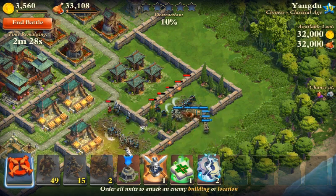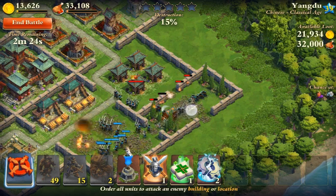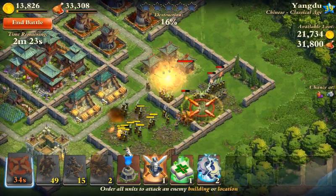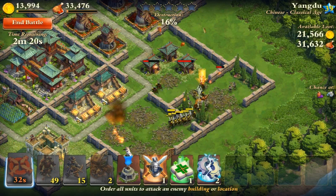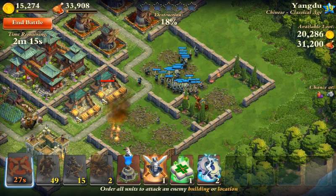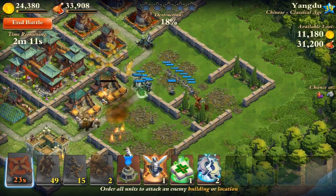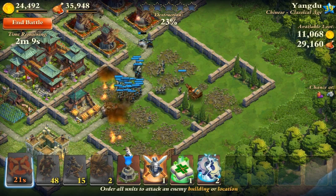They take like 30 minutes to build, so definitely don't let them die if you can. I want to rally them back up so that I can heal them up again. That's one thing that's very useful with supply carts — you need to definitely rally them to bring them back together.